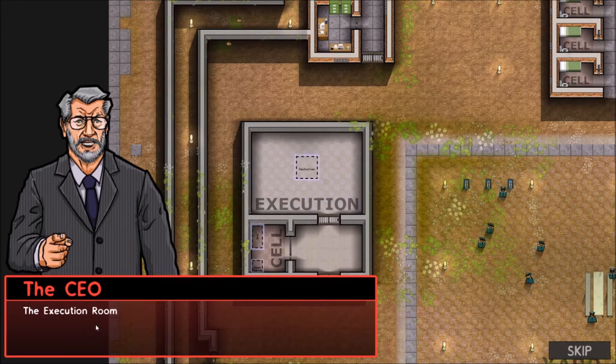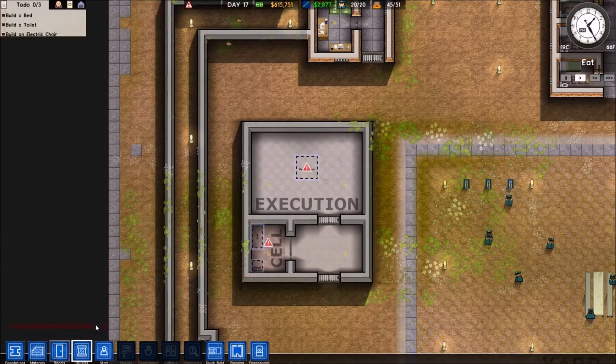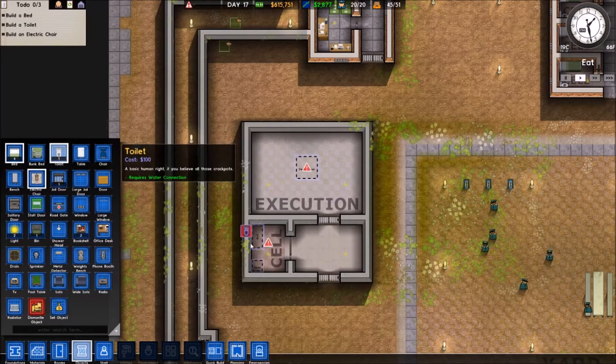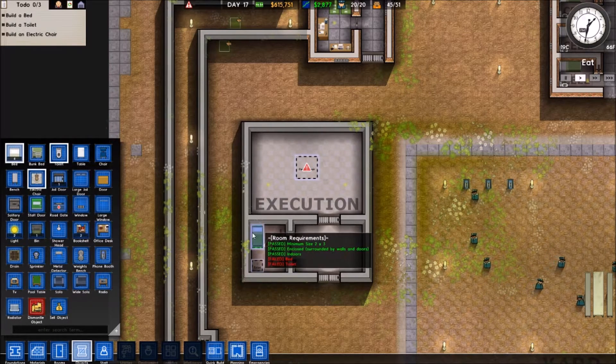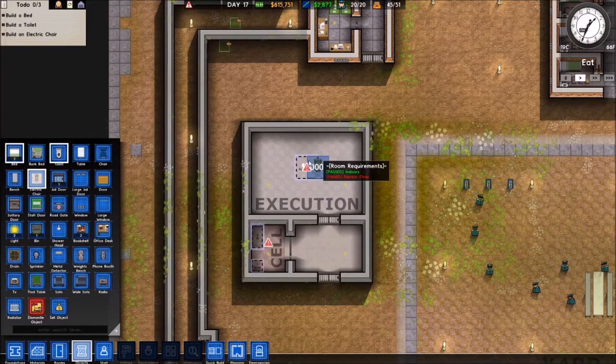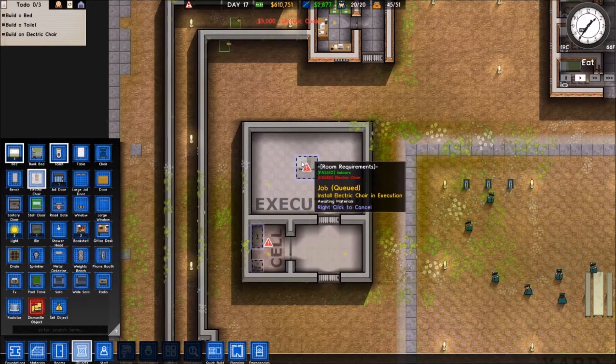Those new rooms have requirements. The cell needs a bed and a toilet. The execution room requires the electric chair. A toilet right there, a bed right there, and the execution chair — or electric chair, whatever.